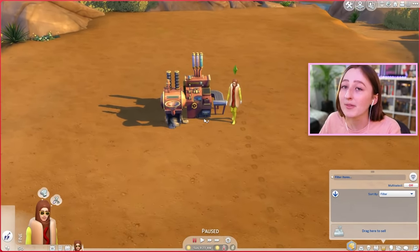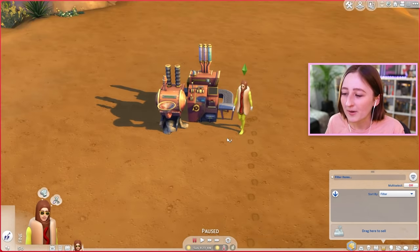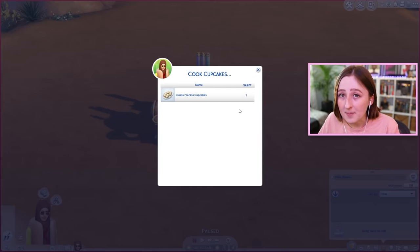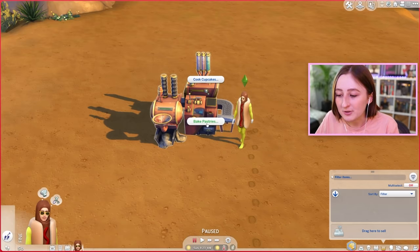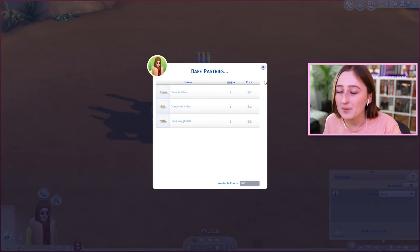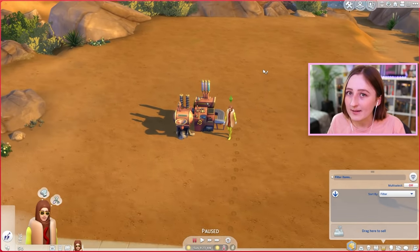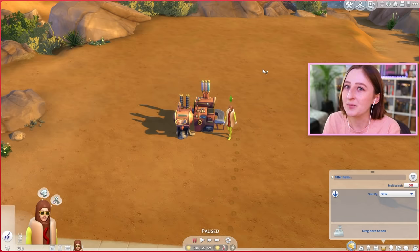You know the cupcake machine, probably very well — although you probably never use it. This is, in my opinion, one of the most ridiculous items in this game, but with it you can bake cupcakes. And you can also bake pastries with the Get to Work baking skill. Once you've baked these things, you can click on them and sell them to a local bakery — just click on it on the table and sell it. And once you get a high skill, you can make like hundreds of simoleons per item. So I'm thinking this has really good potential to make us a lot of money.